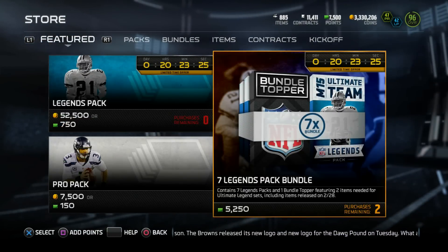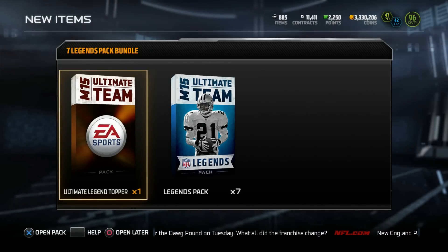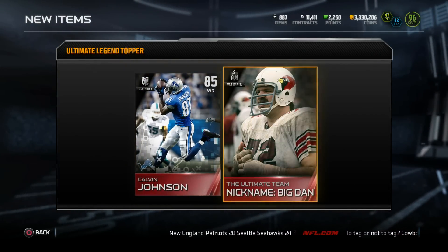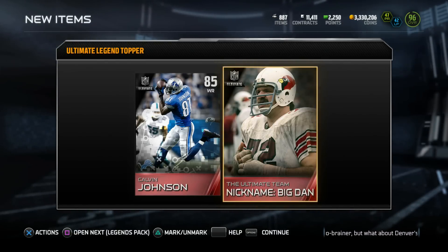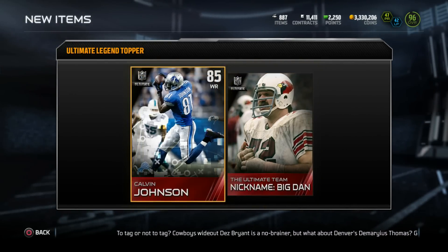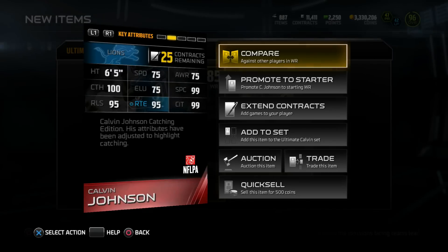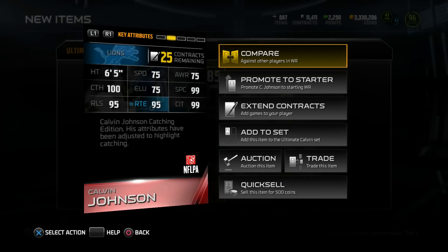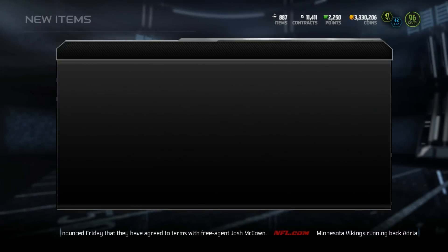Here we go — legend bundle pack, seven legends bundle pack, let's get it! Starting off with the topper — it's a Calvin Jackson piece, okay, I'll take a Megatron piece. Next up, a Dan Deardorff collectible. I want Dan Deardorff — his set is actually kind of cheap right now, around 300k, so this should make it a lot easier. And we got an 85 overall Calvin — 99 spectacular catch, 99 catch in traffic, but 75 speed. If he had better speed I would absolutely abuse this Calvin.